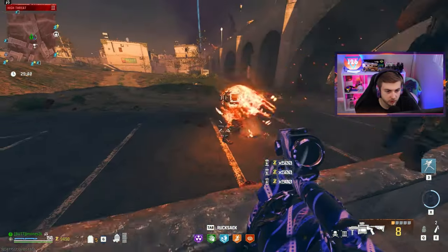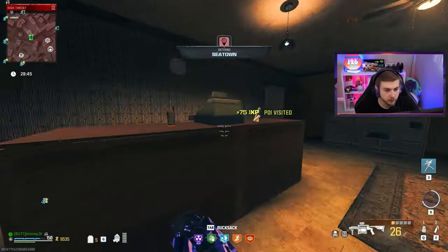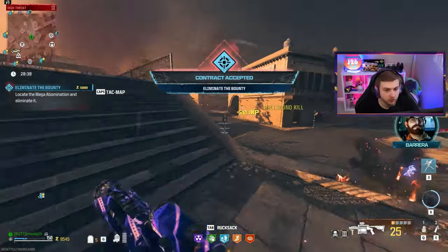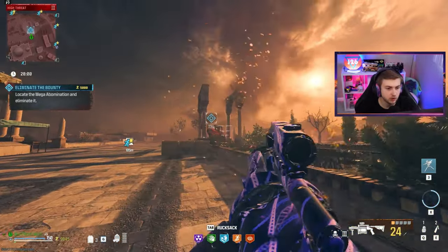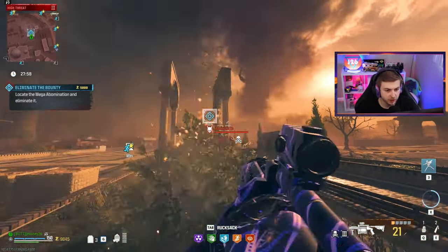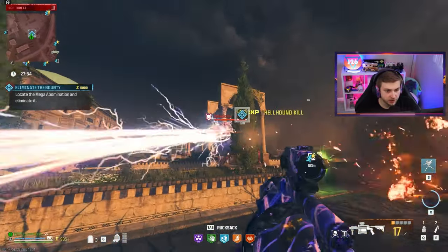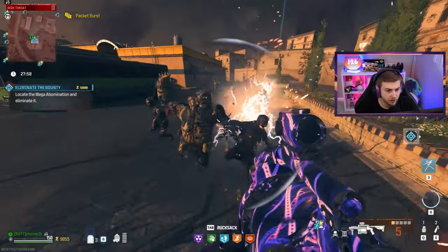Got a Brain Rot from that - I'll hang on to it so we can get some Shatter Blast. Let's try this against a bounty - it's a Mega Abomination. A bit more of a challenge but I'm kind of confident in this weapon. Maybe with Brain Rot it could do a bit better. I think the slug rounds are going to be the best out of all the aftermarket part ammo types.